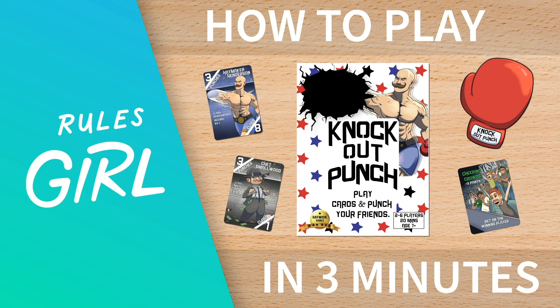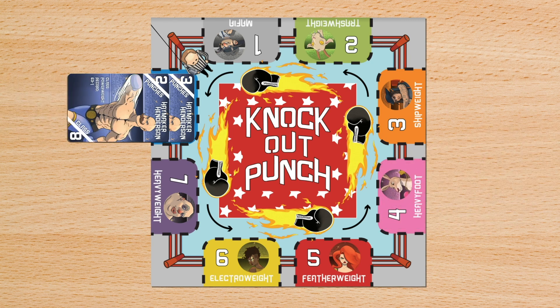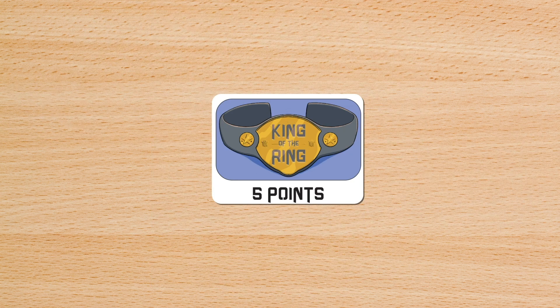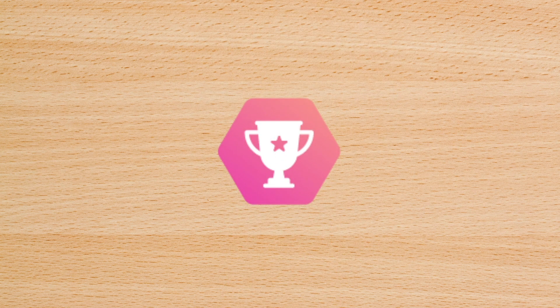I'm the Rules Girl and this is Knockout Punch, a trick-taking dexterity game for 2 to 5 players. In Knockout Punch, players score points by playing cards to knock out other fighters in the ring, and try to become king of the ring by throwing a real foam boxing glove at the current king. You win the game by scoring the most points.